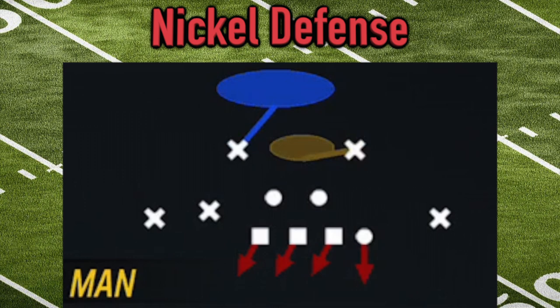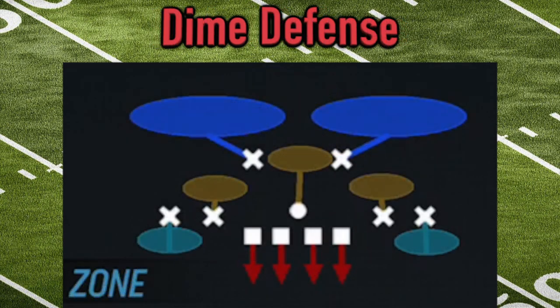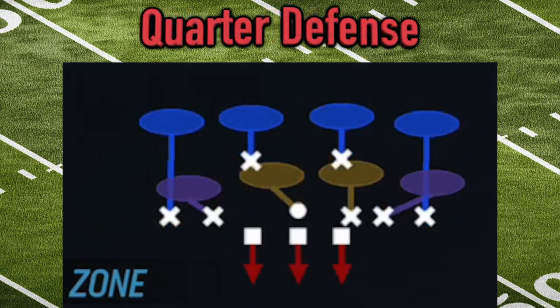The same kind of concept applies to the dime formation, except now we add one more, giving us six defensive backs. This makes it even easier to defend the pass — four cornerbacks and two safeties. The dime look has a ton of speed. You can still blitz out of the dime, and you can run man-to-man or cover two, three, four — whatever the case. Dime simply means there are six defensive backs on the field.